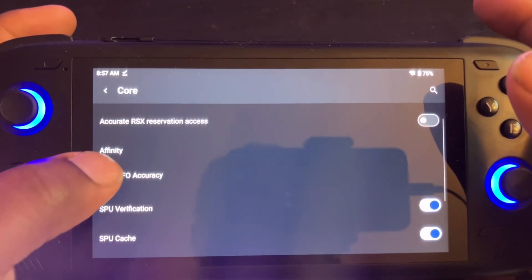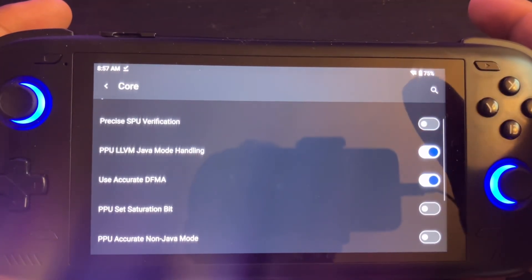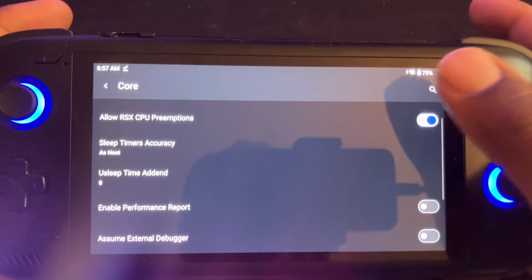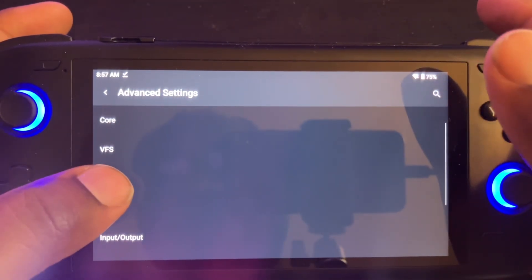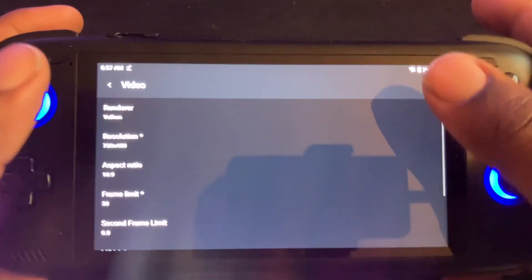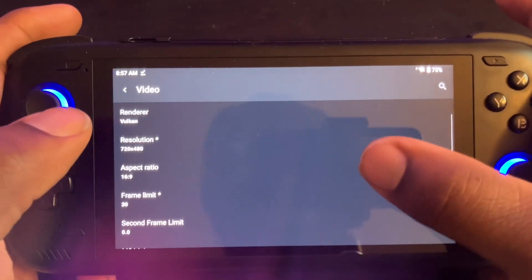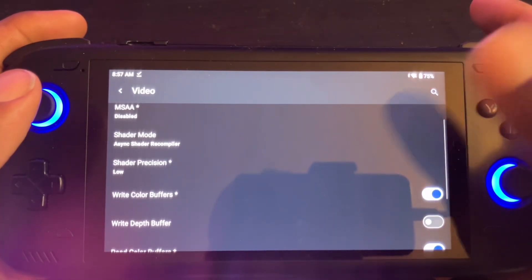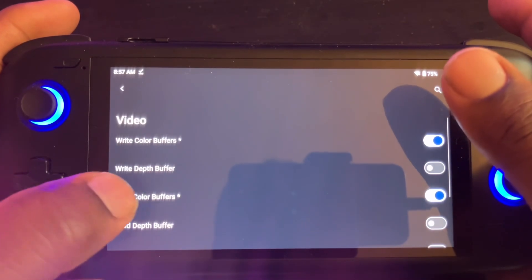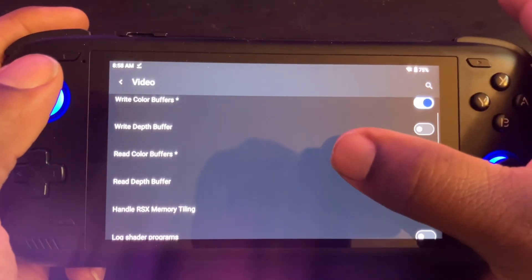Just scroll through — pause the video if you need to, I'm going a little bit fast. The last settings are the video settings. I changed mine to 480, but you can have yours on 1280x720 if you want. These two settings — color buffers and read color buffers — work good for God of War 3, both the demo version and the full version.